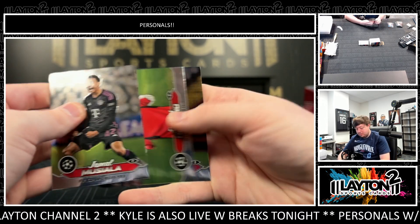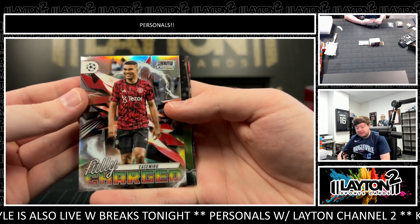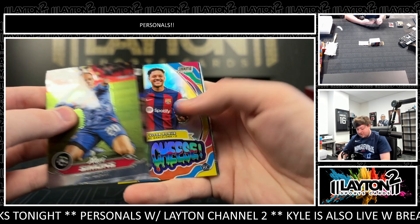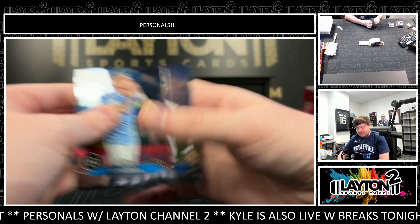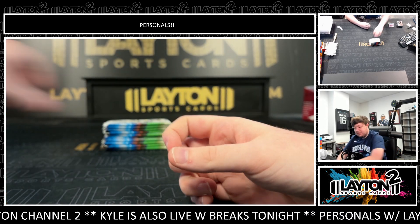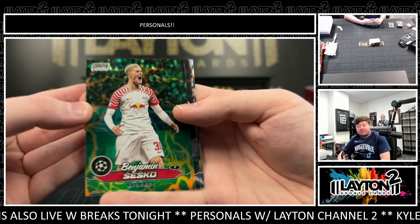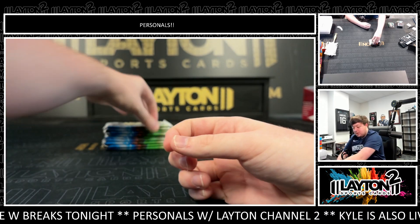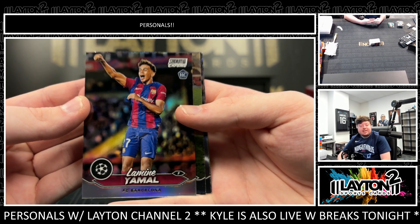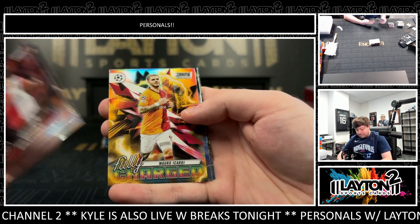Refractor Gonzalo Garcia rookie. There's a Casemiro fully charged. A Vitor Roque rookie Seichis — Vitor Roque. There's a Benjamin Sesko, number 2 of 125, in the green-yellow charge. Nice Sesko. There's a nice rookie Refractor Lamine Yamal. Take a Yamal Refractor any day. Icardi on the fully charged.